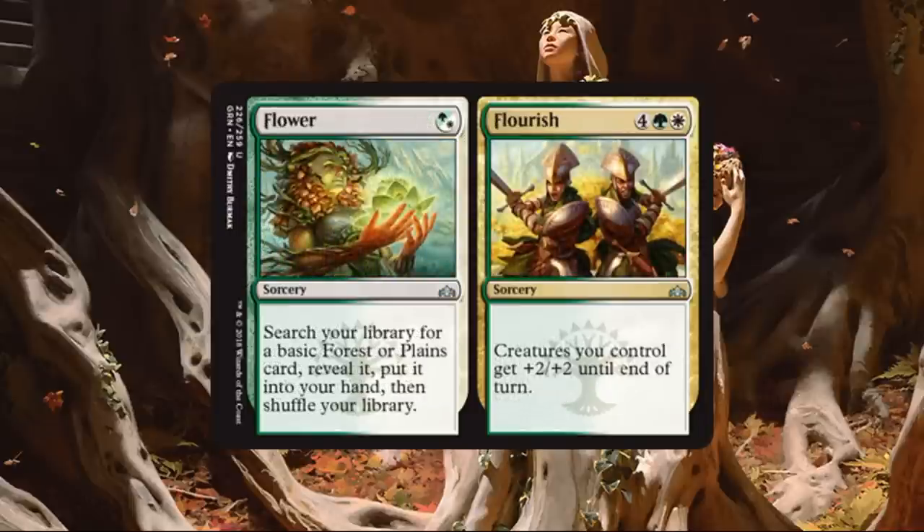Flower and Flourish. Flower is another way to ensure you hit your land drops or fix colors. If I need color fixing, I'll play this. In a Selesnya deck playing primarily for Flourish, if I really need to hit a Forest or Plains early, Flower helps out — I may sacrifice the second half for the first. This might be better if I'm trying to splash another color, like Golgari with a little white or Boros with a little green. Flourish is a bit stricter at white, green, and 4 — sorcery speed, but creatures you control get plus 2, plus 2 until end of turn. You can't use it as a combat trick, but it's a game-ending card for Selesnya going wide. Boros would love this too — splash a little green and this could give them one final big push when they're running out of gas.